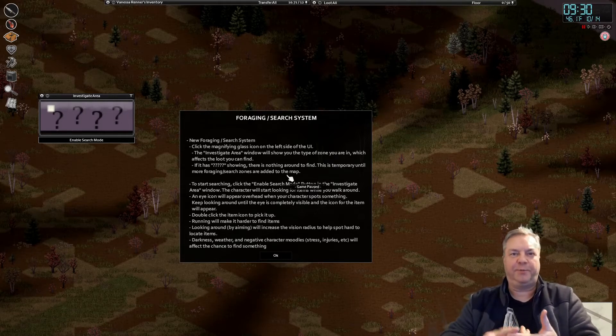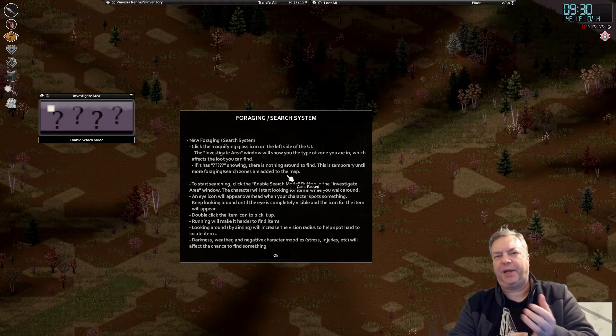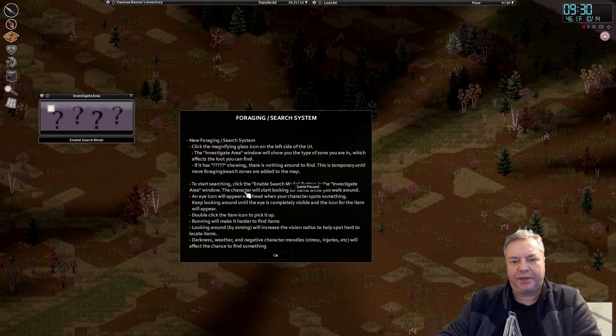Previously you could look for berries, mushrooms, materials, animals, fishing bait, and medicinal plants — you can't do that anymore, which is a shame. To start searching, click the 'Enable Search Mode' button, which enables the Investigate Area window, and your character will start looking for items as you walk around.